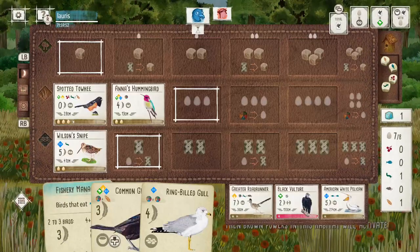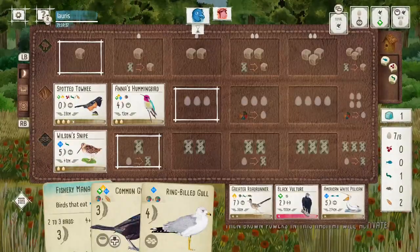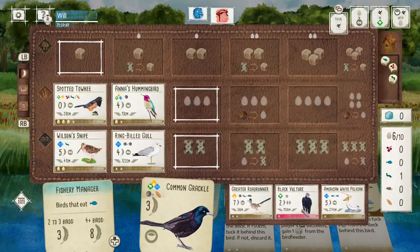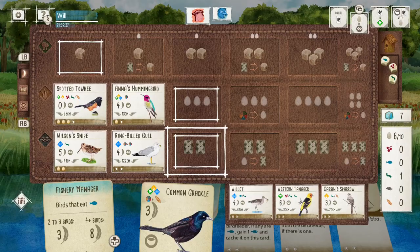The engine is just so strong that I'm able to get so much food and so many eggs to get four birds down, and my opponent can only reach three for this end of round goal, so that helps me snatch it. That's already a three-point head start on my opponent, which is so strong to have.